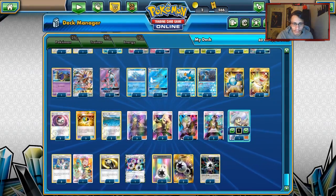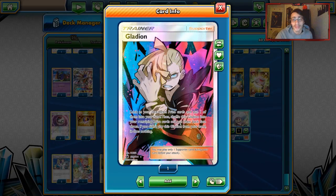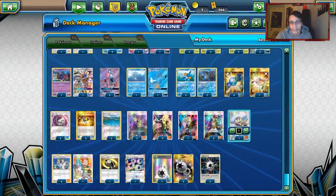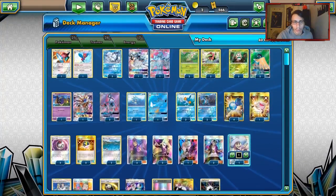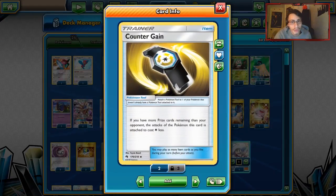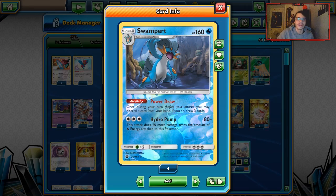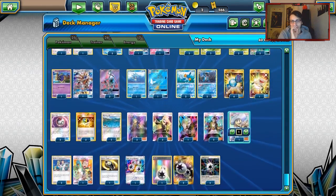We have three Skyla, one Lillie, four Elm's Lecture, two Guzmas, and one Gladion in case we prize something important — like our 1-1 lines or Super Boost Energy. We're playing one Counter Gain, which is good so you can attack with one Energy. Rainbow Energy is very important for Ace Roller and Porygon-Z.